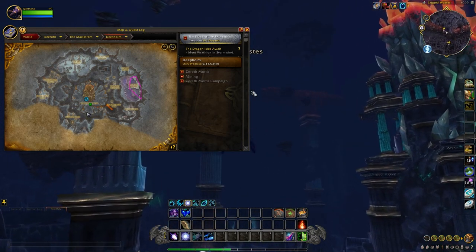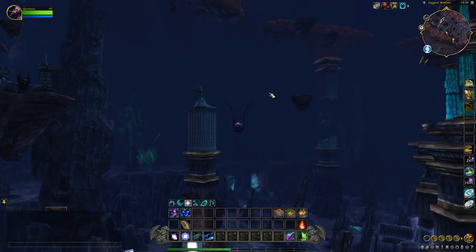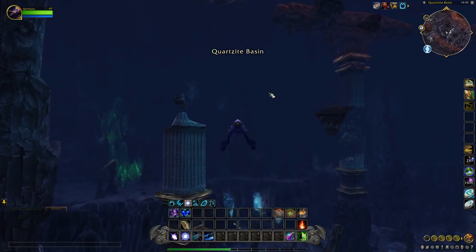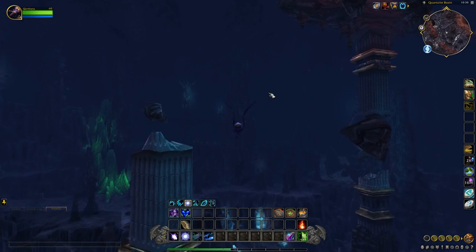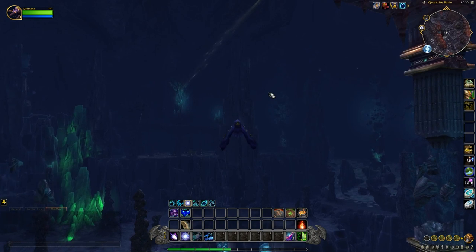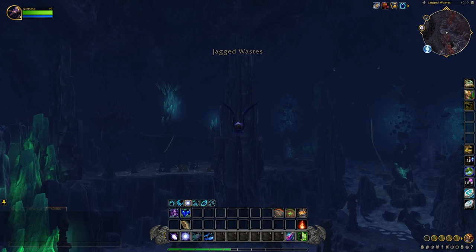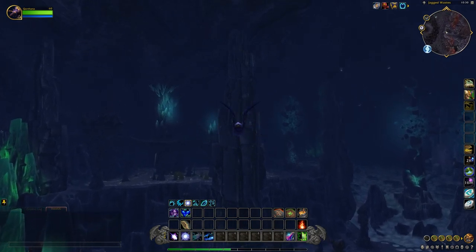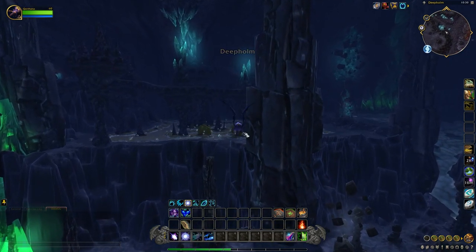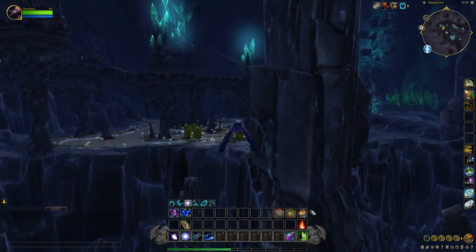You'll want to have Cataclysm fishing, and you can use this as a way of leveling up your fishing at the same time if your fishing isn't up to par. However, I'd recommend having it maxed out as it increases your chances of getting better loot. What you'll be doing is flying up and down the river looking for the pools. Make sure to have fishing equipped on your action bar — unlike me, who hasn't sorted that out, making me a bit of a dingus.